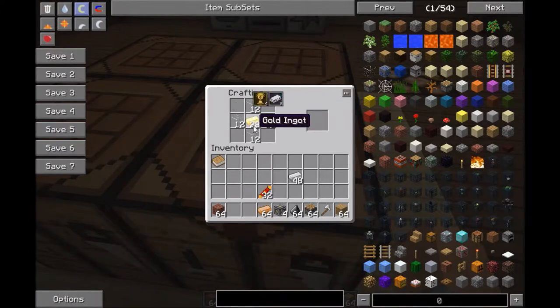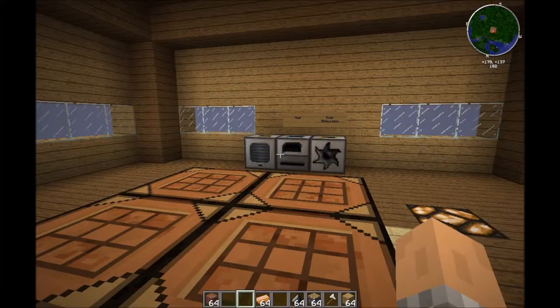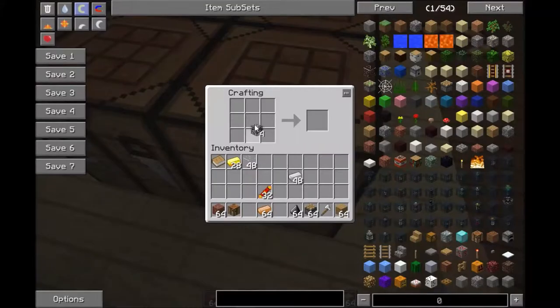Okay, let's make that. So now to make them, I'll start with the pulverizer. The pulverizer is made with a machine frame, a piston, and two flint.